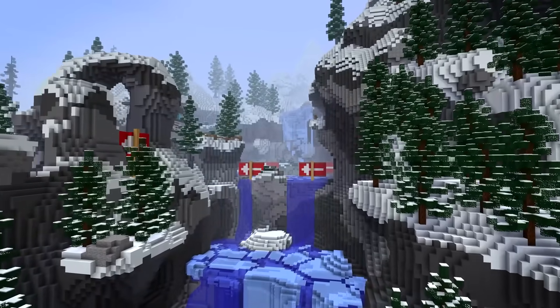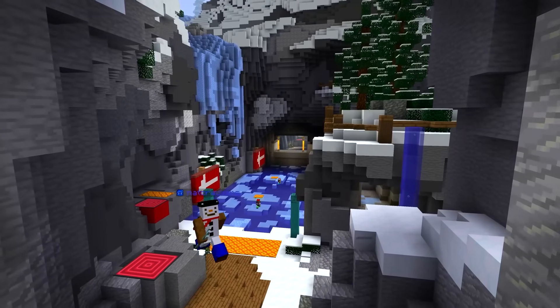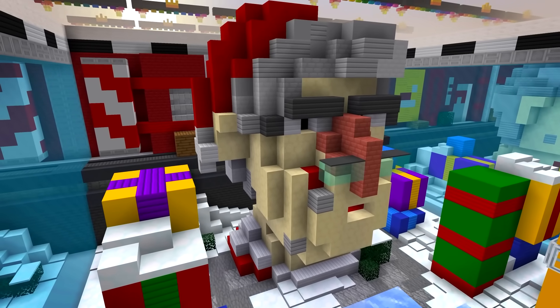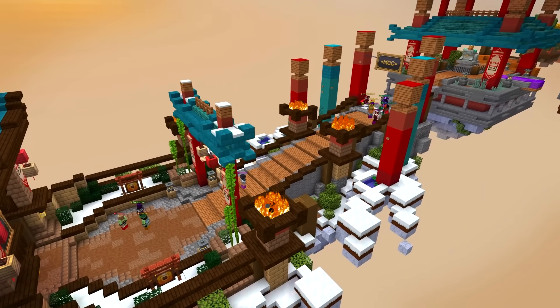Running through the games now, lots of wintry goodness across these. For Ace Race, we'll be travelling to Yeti Set Go. Battle Box will be seeing a visit from the beloved Santa's Sleigh. In Grid Runners, we'll be seeing a few wintry rooms. Parkour Warrior will have a bit more snow than usual.